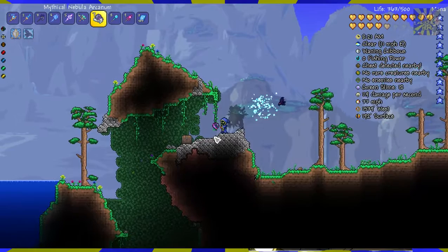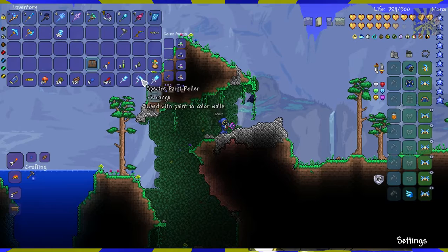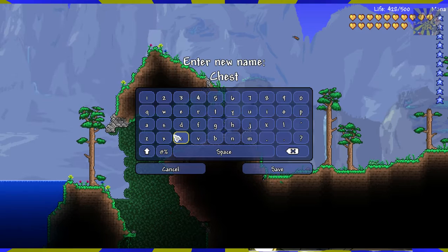We're going to have to find... here's a chest. All chests from world regeneration are actually called world chests, so you know the difference between a chest that you placed and a chest that's made by world regeneration. It'll just be called chest, and it has no name because that's the original.